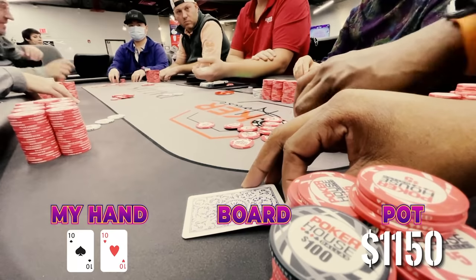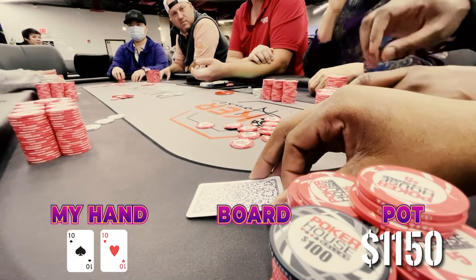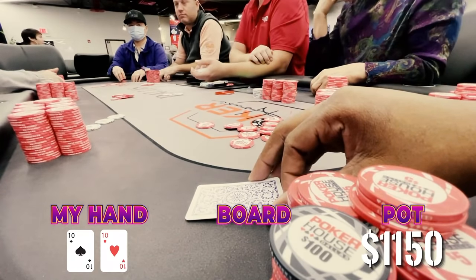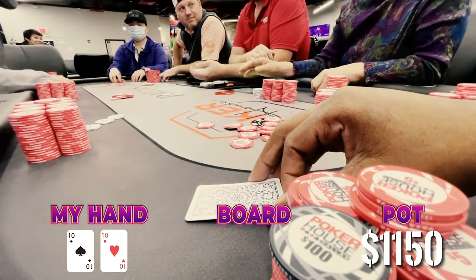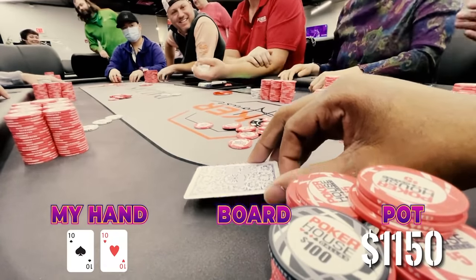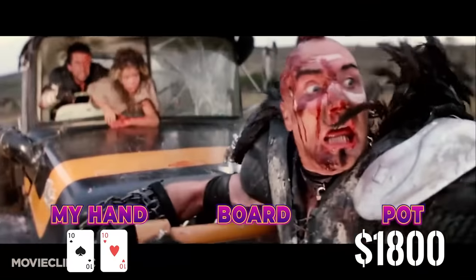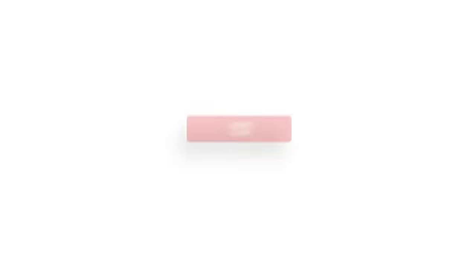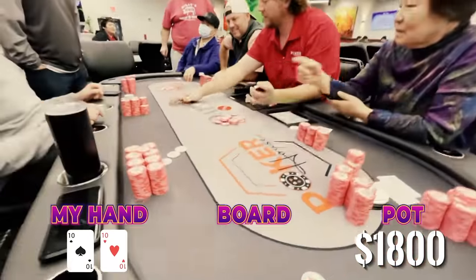He just flicks his wrist and starts shoving his stack in — he hasn't even looked at his cards. What am I going to do? Are we going to hero this off? Are we going to save the day and play these tens like a boss? We're thinking, we're disgusted about the spot that we just put ourselves in. All the other players are having a great time — not us though. Now the rest of this hand I just want to show you the kind of insane chaos we are up against in these Texas games.